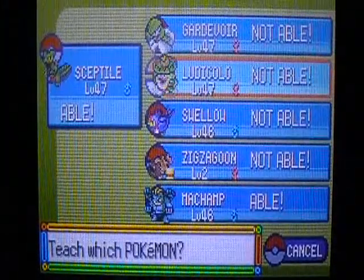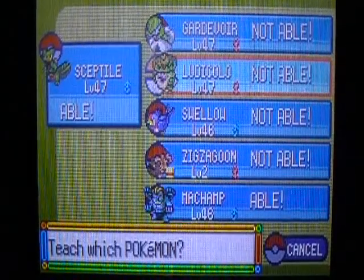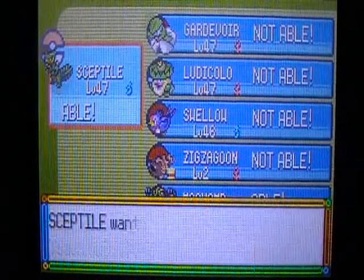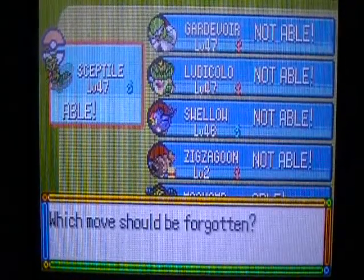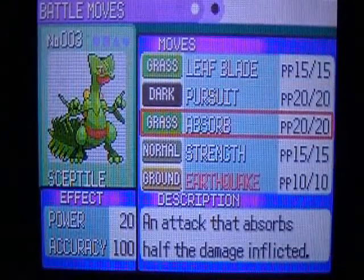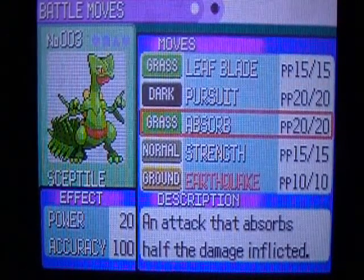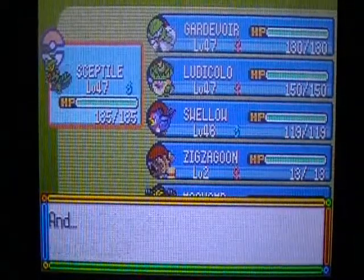I've always thought Lombre could learn that. Wow. Maybe I'll just teach it to Sceptile. Can it learn it? Well, of course it can learn it. Let's get rid of Absorb - I don't really care. I was hoping it would learn Mega Drain, but it never did.